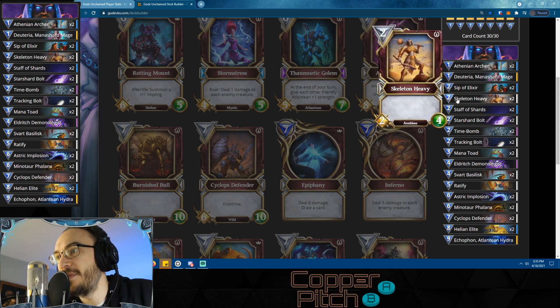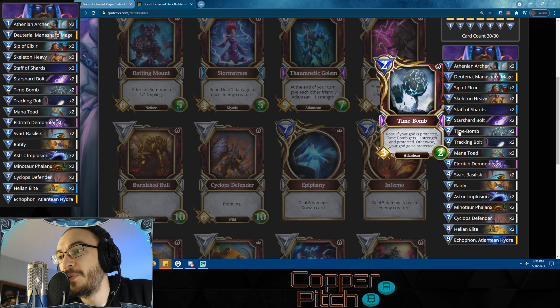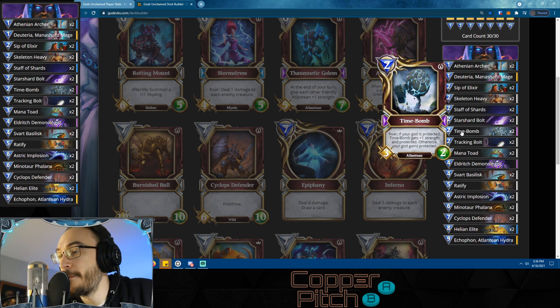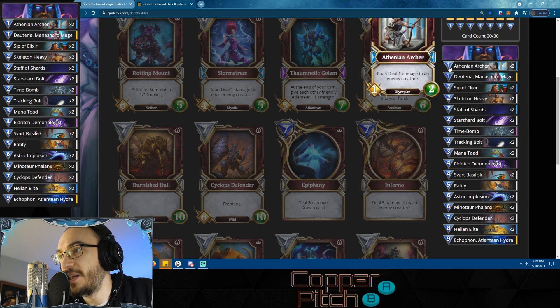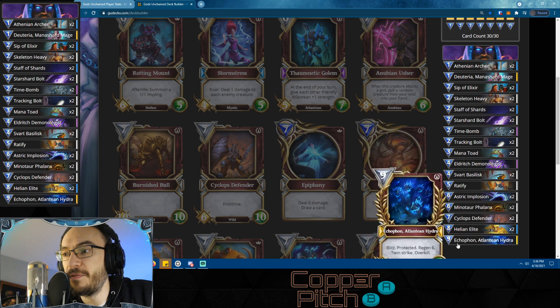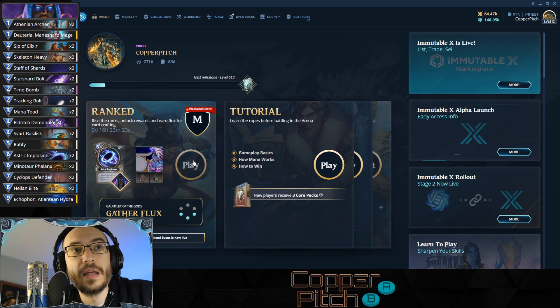Skeleton Heavies help with the early game. Time Bombs are great core cards - especially with Clear Mind, your god gains Protected, and the Time Bomb gets plus one strength and Protected, coming out most of the time as a 4/2 Protected for two mana, which is huge. We also have Star Shard Bolts, Tracking Bolts, and I added some Staff of Shards to help with control and ping opponents' creatures. Hopefully we can keep them under control and finish them off with massive creatures at the end of the game.